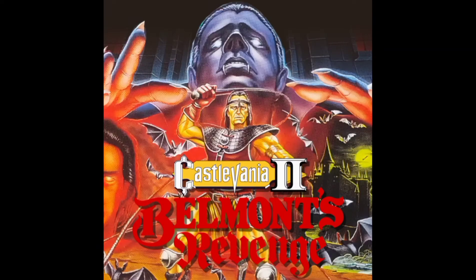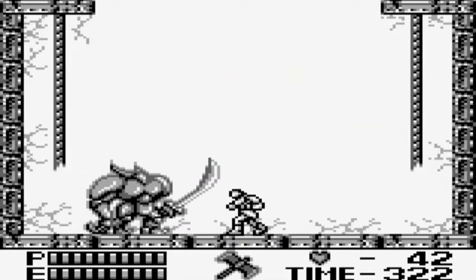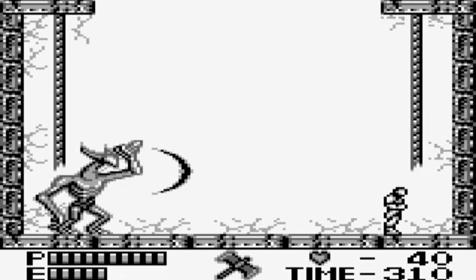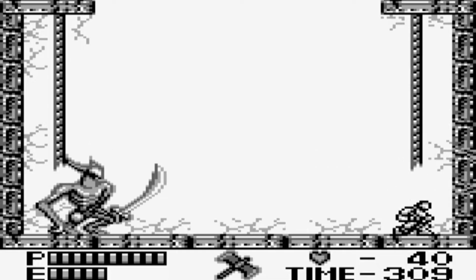The bosses of Belmont's Revenge are usually fun and challenging. However, the Iron Doll isn't one of them. For the first half of the fight, all he'll do is slowly swing his sword towards you, which is extremely easy to dodge. For the second half, he'll jump around the room and fire off an extremely easy to dodge projectile towards you.